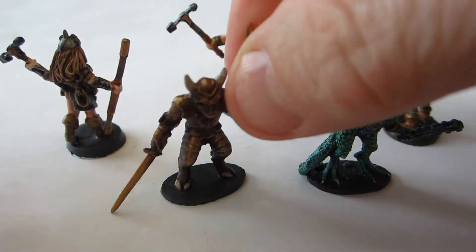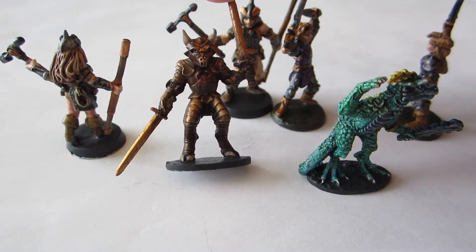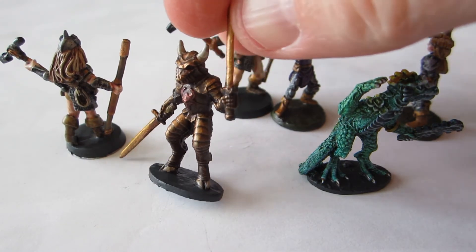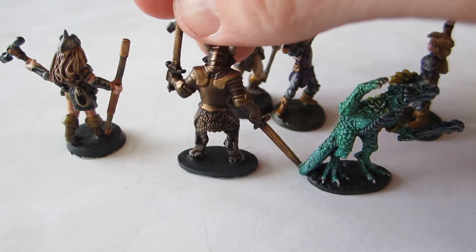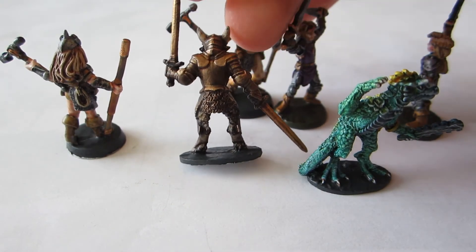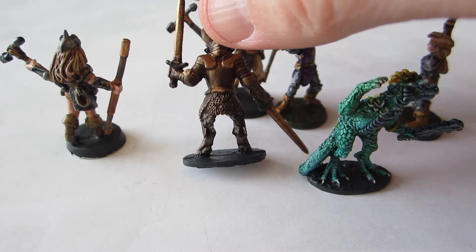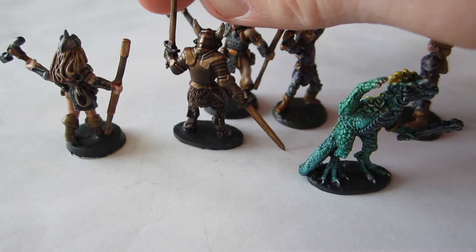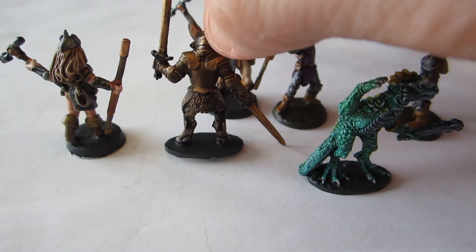The heavily armored one here is a Broo — a very unusual Broo. He's in full plate armor. Broo are not civilized normally; they don't have access to this sort of gear, and this kind of high medieval plate armor barely exists at all in Glorantha.